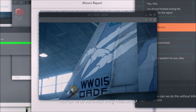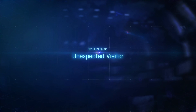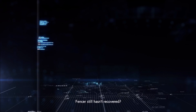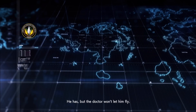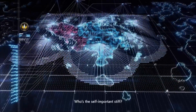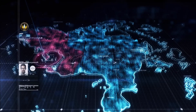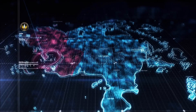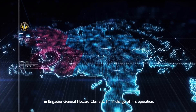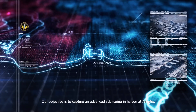Three strikes is your character — Trigger. Our objective is to capture an advanced submarine in harbor at Artiglio.